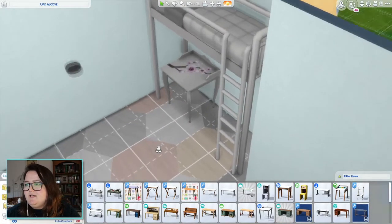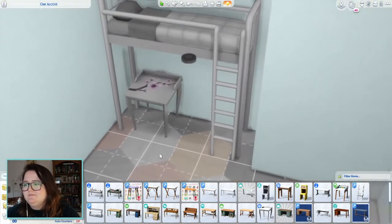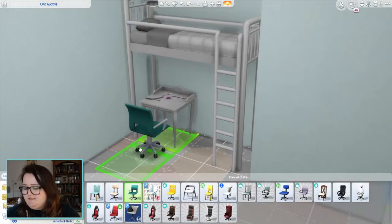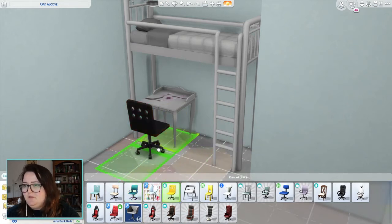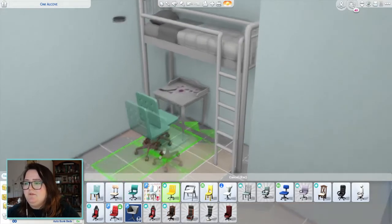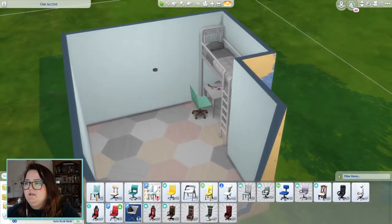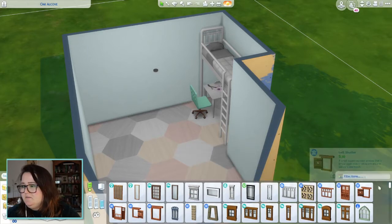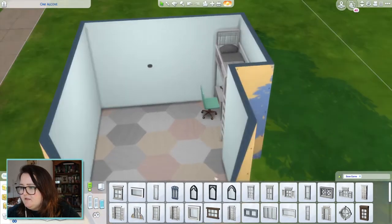I've always liked this cool petal one — I feel like I don't use it enough. So there's this here. It's a very white room at the minute, that's fine. I need a chair — I could put something like this in. Maybe there are some bold ones? Oh, the blue one's nice. Kind of got that working.